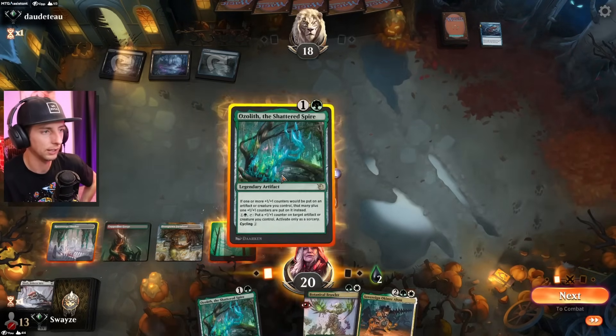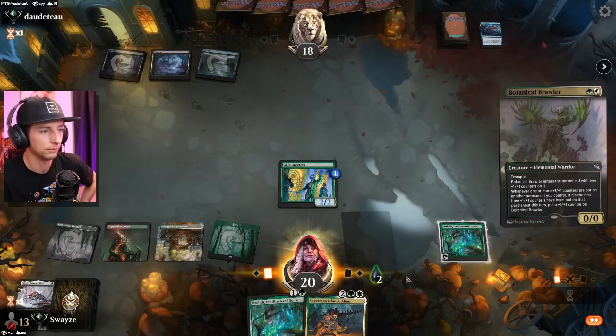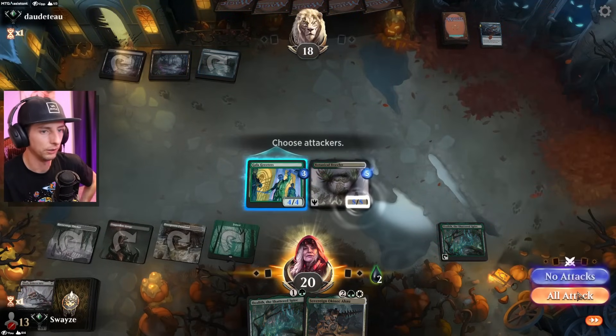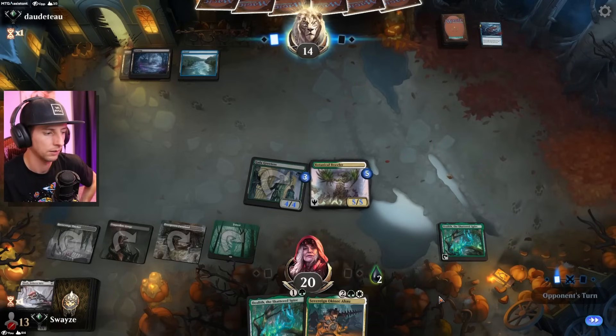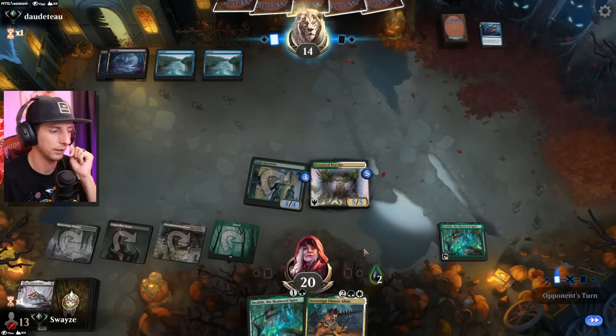That actually helps me so much — now I can get this down and then play the Brawler, which is not bad at all, pretty solid. Thank you opponent, appreciate that one. Down to 14 life with only two poison counters — I definitely think I'm winning this race.